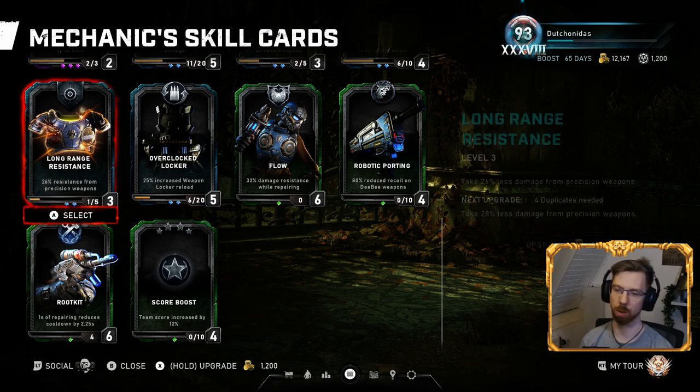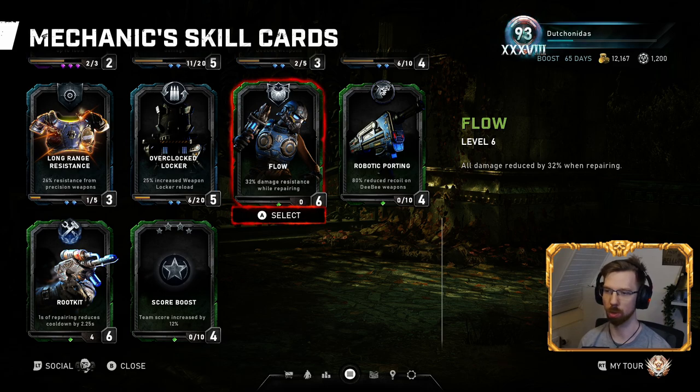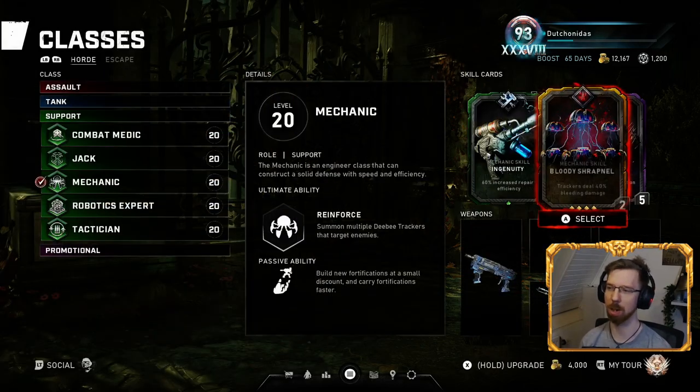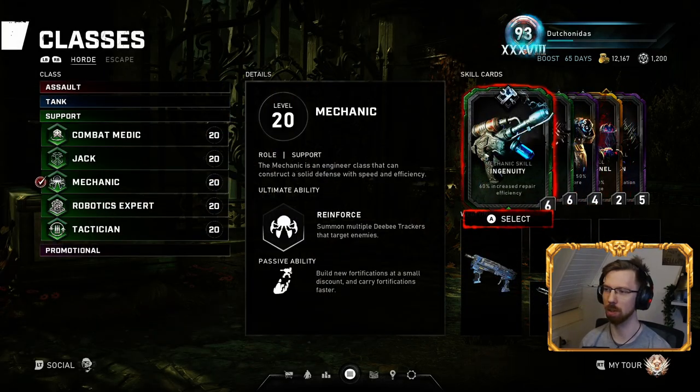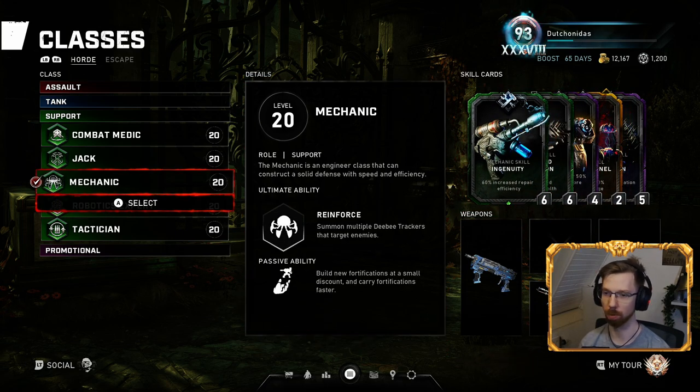Most of the time if something got damaged by a Boom Shot or a Matriarch it would get blown up instantly, so Armor Plating has no use. Overclocked Locker is sort of useful as a filler card. Flow — damage resistance while repairing — depends on how you play and whether you have decent teammates. If you're playing solo you have to be prepared for everything, so give it a shot.